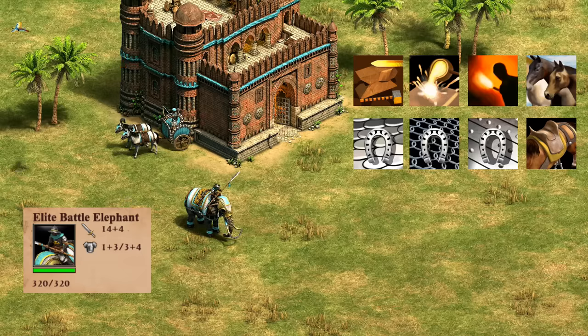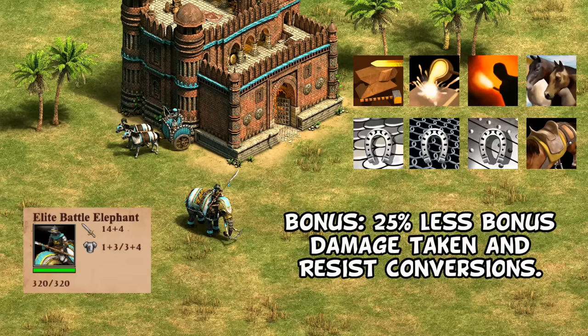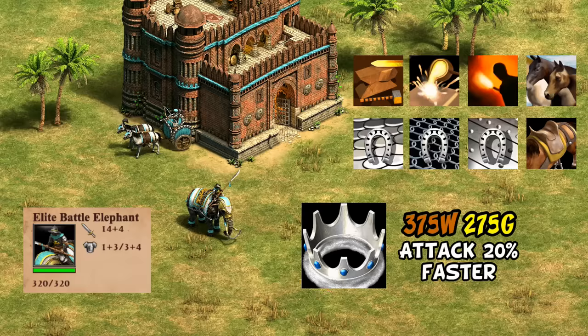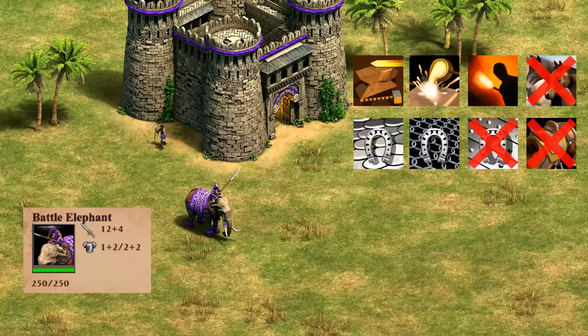Two of the Dynasties of India civs also receive battle elephants. The Bengalis are probably the greatest challenger to Khmer for the title of most well-rounded. They have a passive bonus leading to 25% less bonus damage taken and are also more resistant to conversion. They also attack 20% faster with Paiks, costing 375 wood and 275 gold — arguably the most oddly specific tech cost in the game. While Bengalis are associated more with elephant archers, battle elephants have a lot to gain by negating the insane halberdier bonus damage and resisting monks.